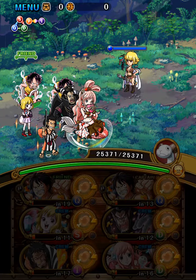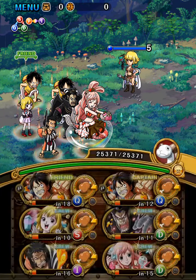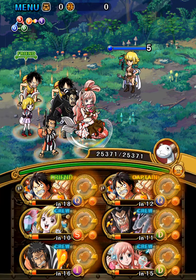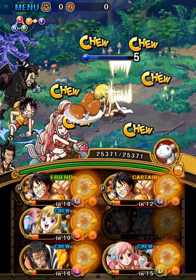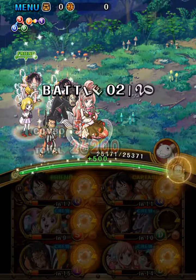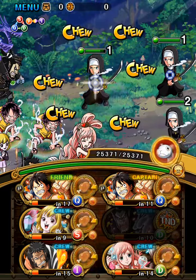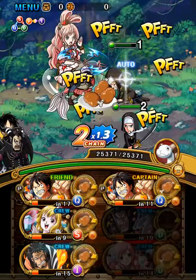Welcome back to another OPTC guide. This time I am going to clear the Zero Stamina Snake Forest or Boa Forest using a team a friend had troubles with. I just made slight adjustments based on his box.